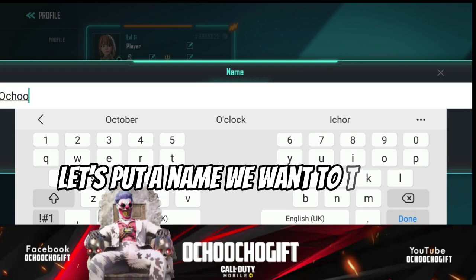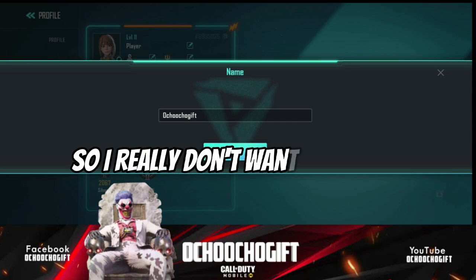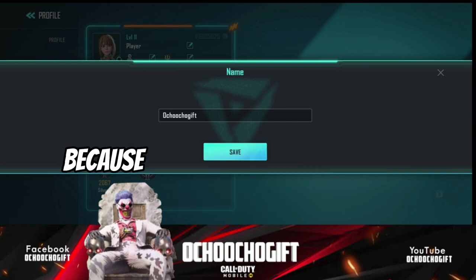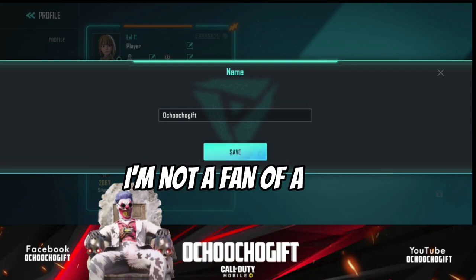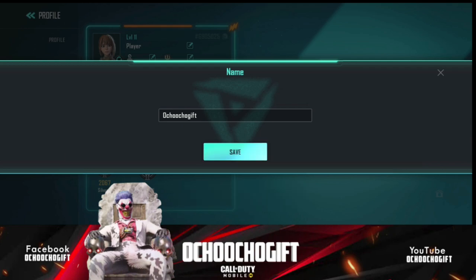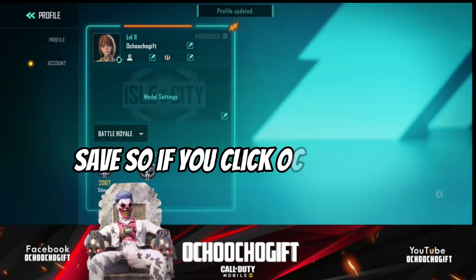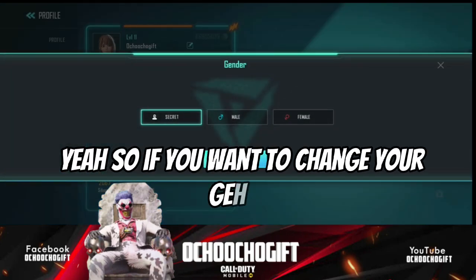Let's put a name we want to use. I really don't want to add any symbol or anything because I like my name being simple without a symbol — I'm not even a fan of symbols. So once you're done, just go ahead and click on Save. If you click on Save, your name has been changed.